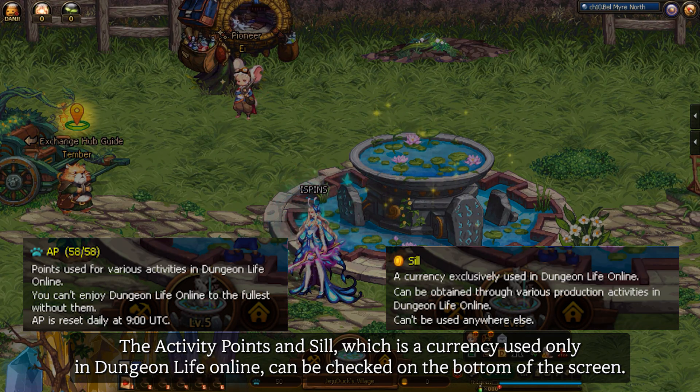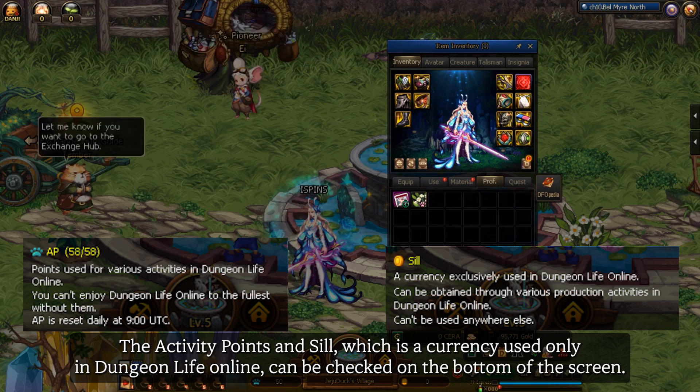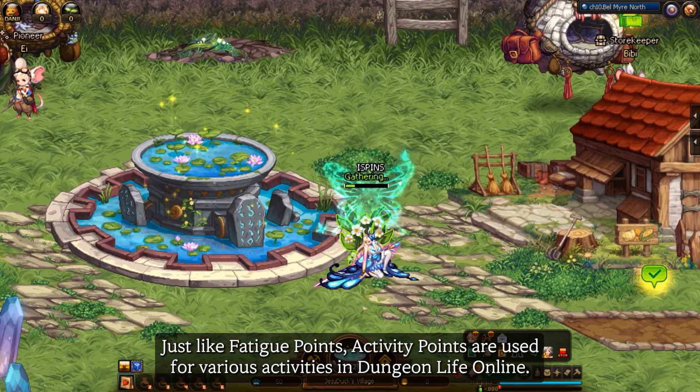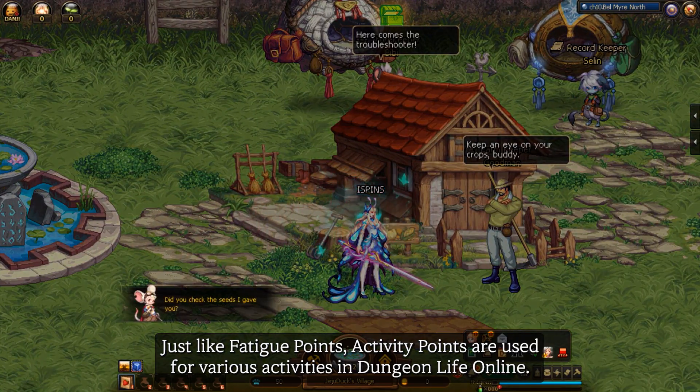The activity points and seal, which is a currency used only in Dungeon Life Online, can be checked on the bottom of your screen. Just like fatigue points, activity points are used for various activities in Dungeon Life Online.